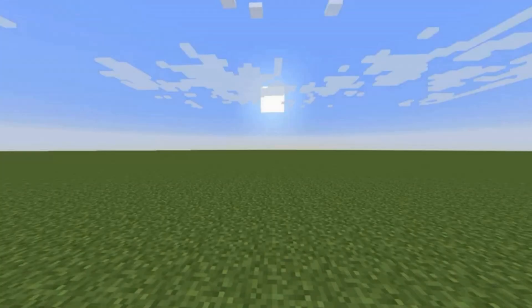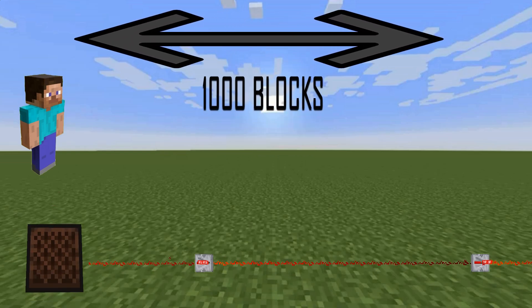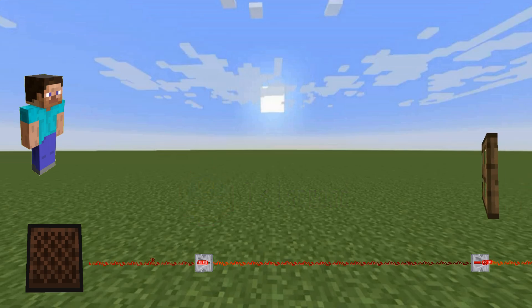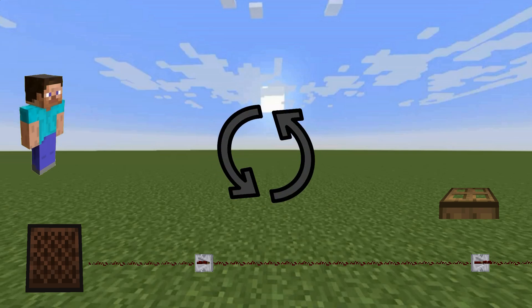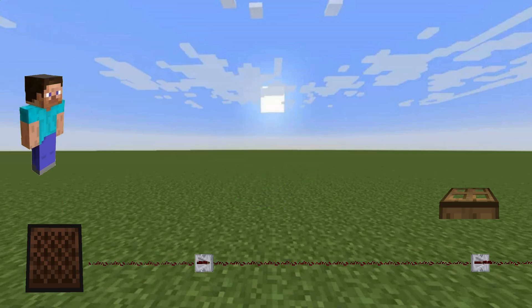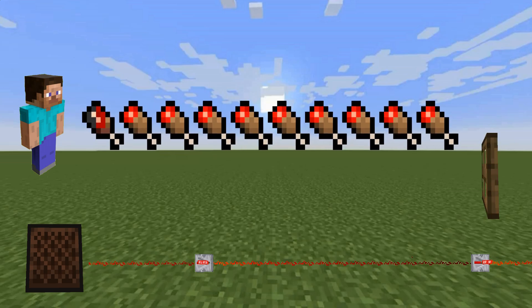The objective for today's video is to build a device that can send a redstone signal thousands of blocks away in less than one second. This will then activate the Ender Pearl Stasis Chamber and instantly teleport the player. We also want to be able to go seamlessly back and forward without any cooldown or delay, and we want to build all this in vanilla survival Minecraft.